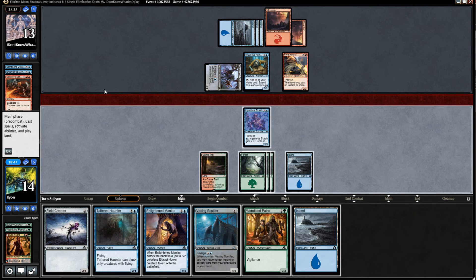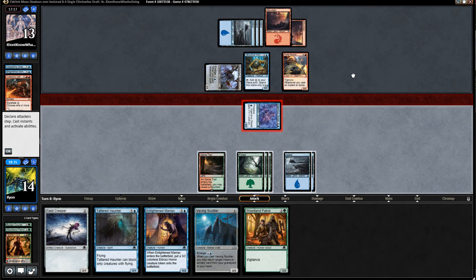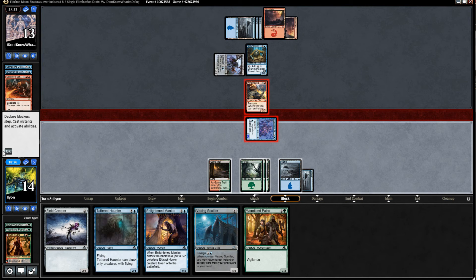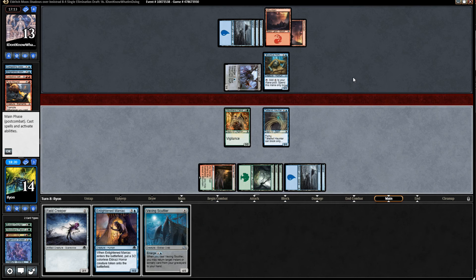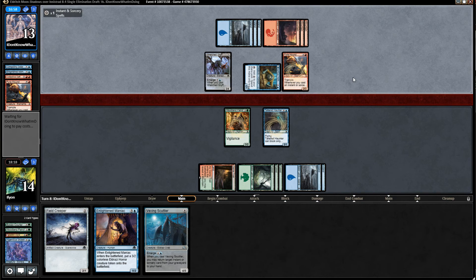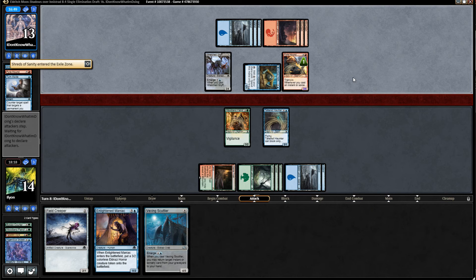This Wretched Griff is gonna beat us down pretty hard for a while. Enlightened Maniac and Tattered Haunter does seem like a good line, and I get in with the Ingenious Scob. If the opponent wants to trade the Pyre Hound, I feel willing to do that. I'll play Woodland Patrol and Tattered Haunter instead. I just really don't want Pyre Hound getting as big as it did last game — I don't have a lot of removal, just Drag Under to play against it. Oh, they have a second Pyre Hound — that's why they were so willing to trade it off. And Shreds of Sanity — that's insane. Opponent's deck is strong, and they're absolutely destroying us now.